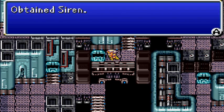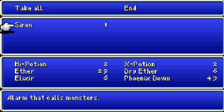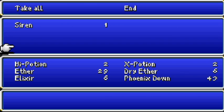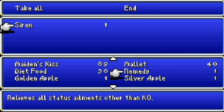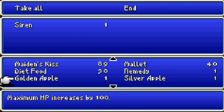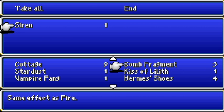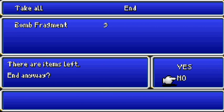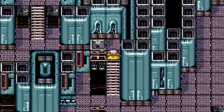This... Siren? What the hell? That will be useful, probably. What can I get rid of? I can just get rid of the bomb fragments. I know taking Siren would sound like a bad idea, but to be fair, calling monsters is a good idea for grinding.